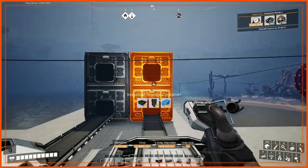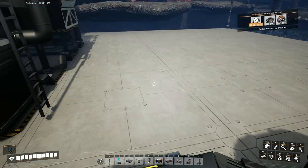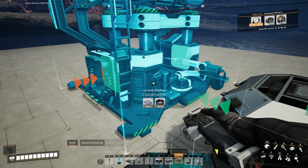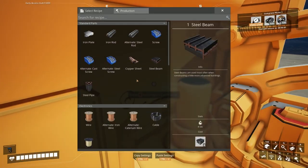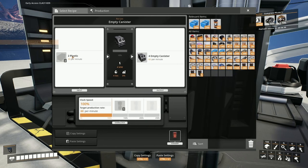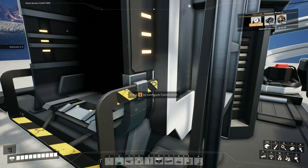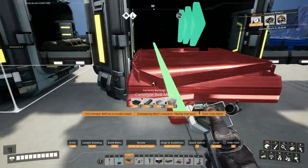Now at the moment that fuel is just going to back up in this output storage facility, and then when it backs up it'll stop receiving heavy oil residue and the whole factory will grind to a halt — which is why I used petroleum coke as a temporary measure. I hadn't thought of using it for power so thank you for that. Now we're just going to delete some stuff to make room for packaging.